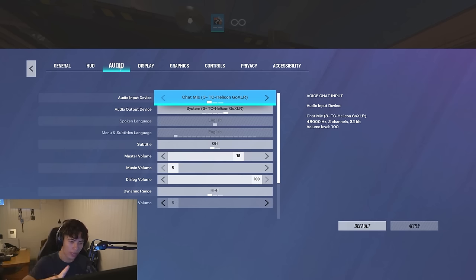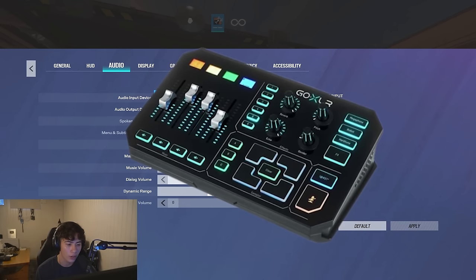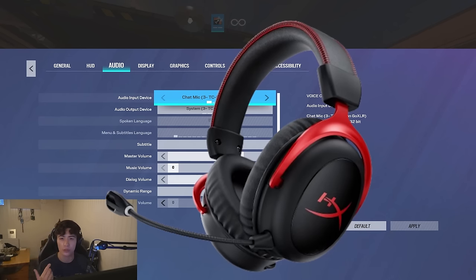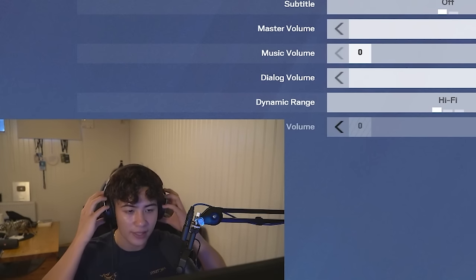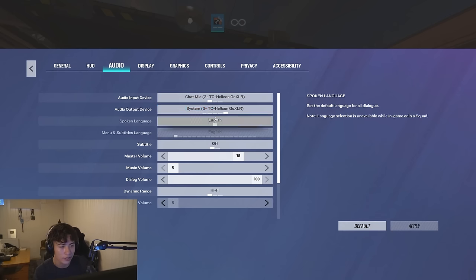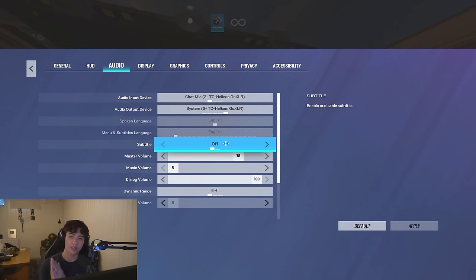Moving on to audio. Because I have a streaming setup I use a GoXLR, but for most of you it'll show your headset like a HyperX. I use a HyperX Cloud 2 when traveling, plugged into my GoXLR. These are just input and output settings — microphone in, microphone out, sound in, sound out — as long as you have the right headset selected you're fine. For subtitles, I personally keep them off — it's just a preference.